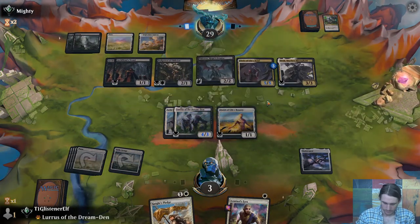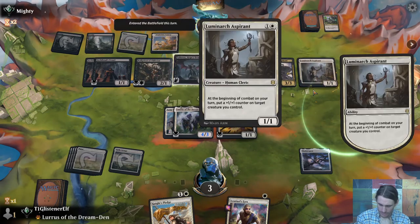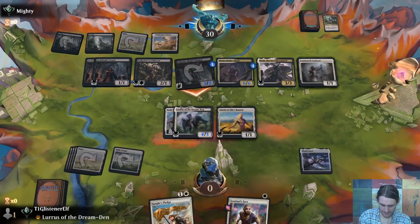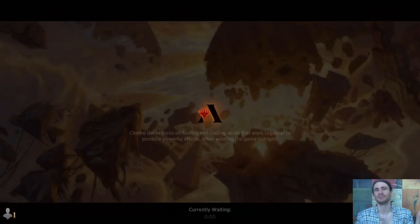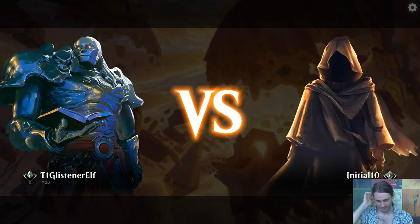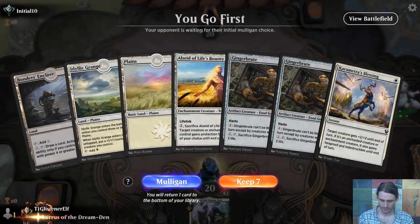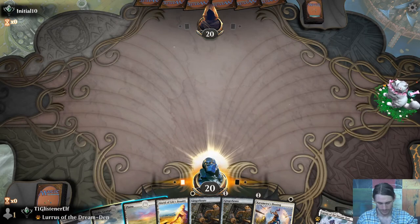Cleric Tribal. Beaten by Cleric Tribal it seems. I have three copies of Uro — why am I not just playing Uro? Three copies of Uro and four copies of the Bug Triland. Just play Uro. You got me. This is slow — I don't have any buffs. We can make it work. I can go Ginger Brute, Beloved Princess, and try to use the life gain to keep myself alive. Two lifelink creatures should make playing around removal a little easier.